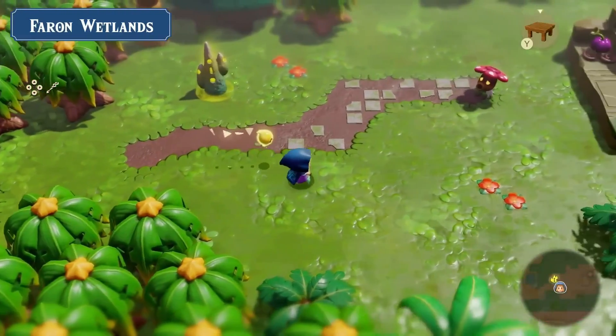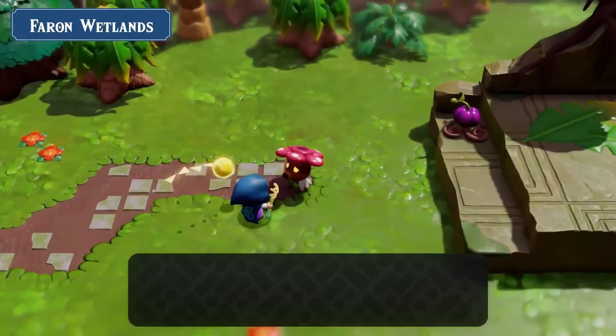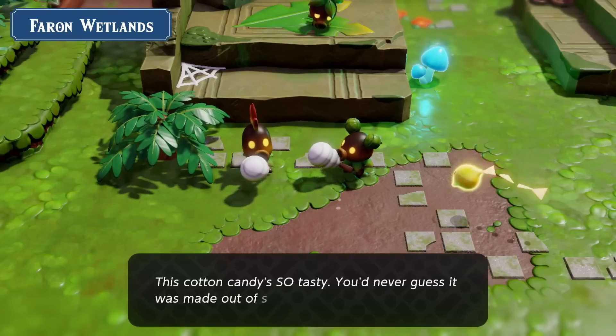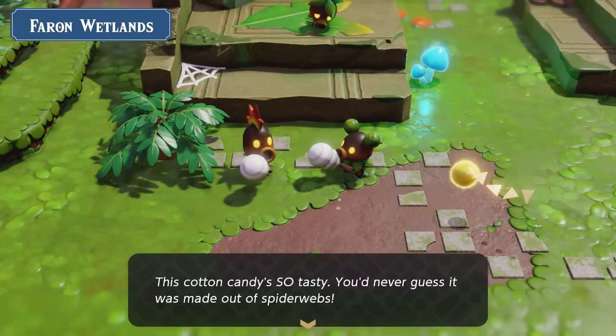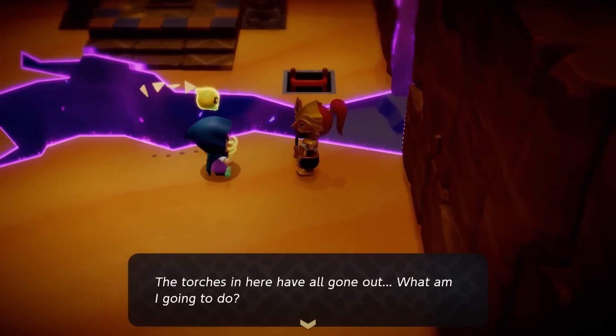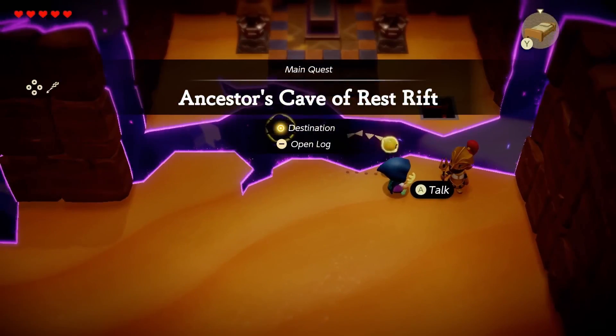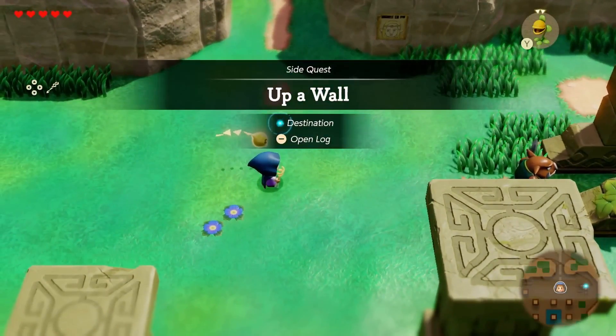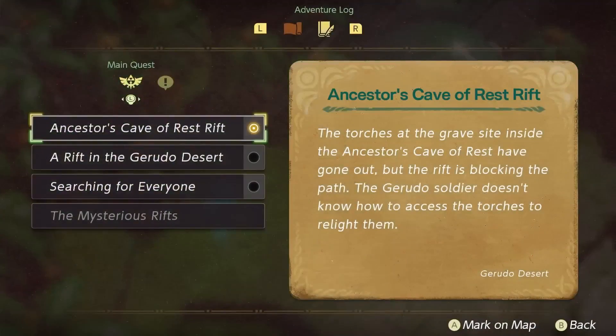There's Faron Grasslands again, looking like a subtropical region where we can find lots of stuff. The only thing not in this overview is Korok Forest, but in the first trailer there was a view of the Deku Tree, so there must be a Korok Forest here as well. Will there be a quest on how to get there?